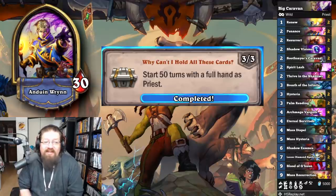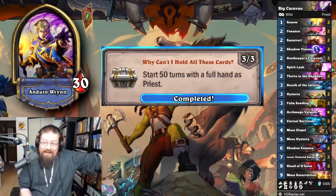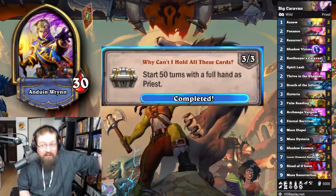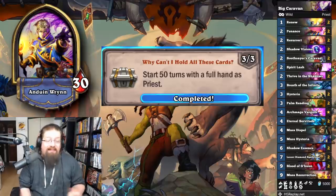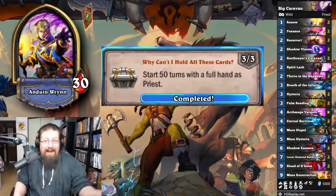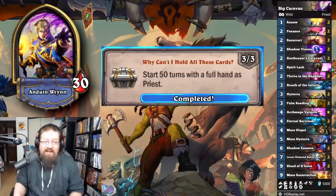'Why Can't I Hold All These Cards?' — start 50 turns with a full hand as Priest. I played a big Caravan Priest because the caravans add cards to my hand and also help with the caravan achievement. Pretty much any Priest deck that generates a lot of cards will get this done. You can play the new Malygos to fill your hand with spells and just pass turns, playing one card a turn. This one's not too bad; it'll just take some time.